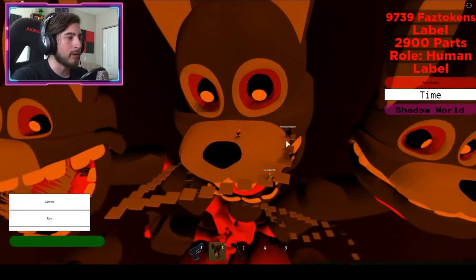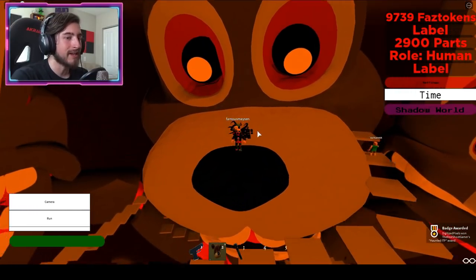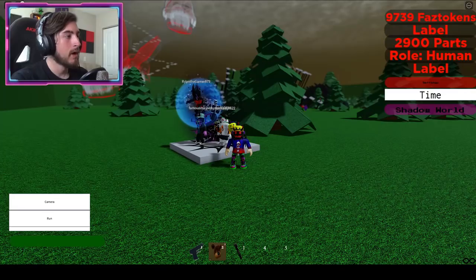Now once you're on top of the nose, go ahead to the nose and you'll get the Haunted ITP badge.